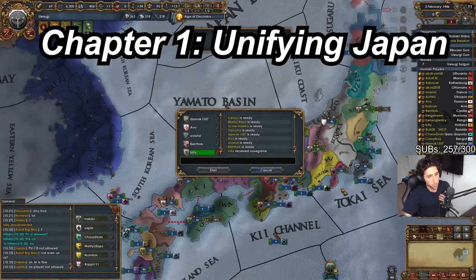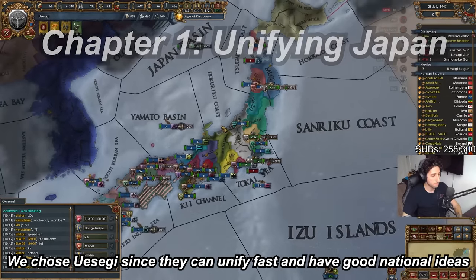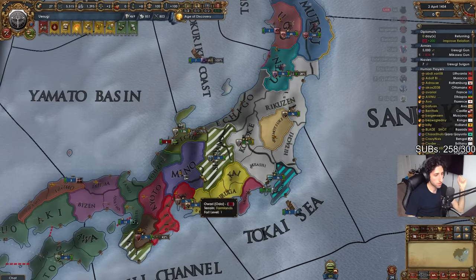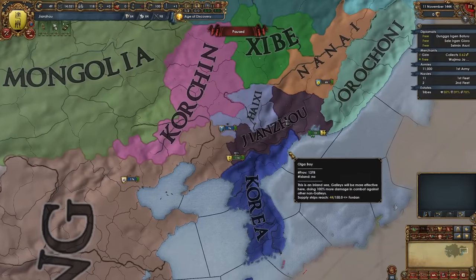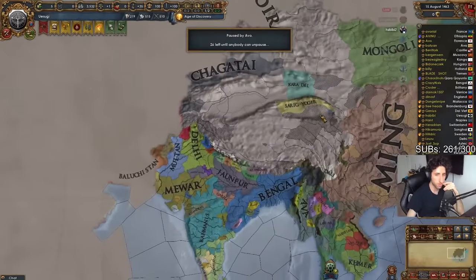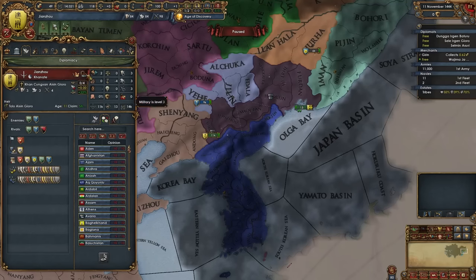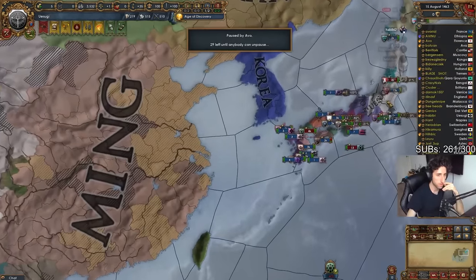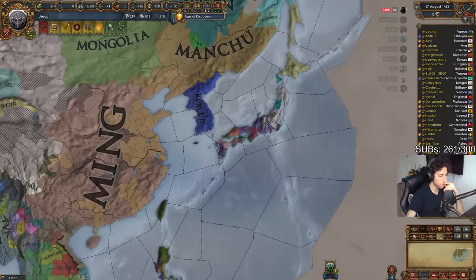Our first hurdle will be unifying Japan — a balancing act where we have to balance our mana generation, doing show strengths, and unifying fast while trying to keep up with the players near us, most specifically Korea and Manchu. Your neighbors are quite powerful. Korea can develop a lot, and Manchu can expand very fast. There is a Ming player — yes, on my server sometimes we play with a Ming player — but in this case he got teamed up on and killed very fast.